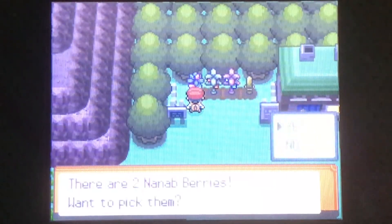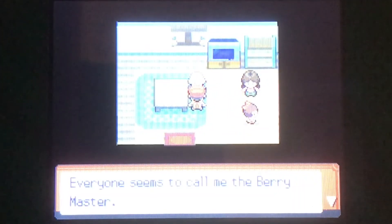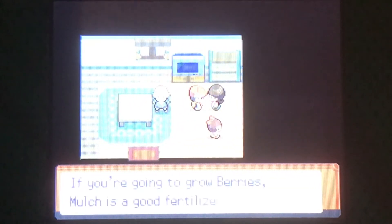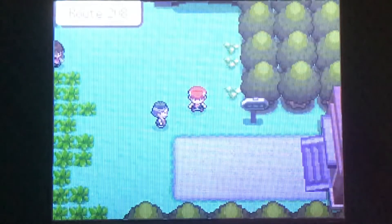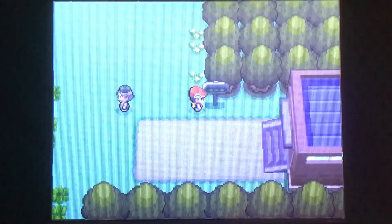We're going to switch Staravia to the front, and there's a house right here — the Berry Master's house. Everyone seems to call me the Berry Master — he hands out berries daily, so you can come back here every day and he'll give you a random berry, which is pretty nice. You can buy mulch here to help your berries grow. This little girl gives you the Berry Searcher app for the Poketch — if you plant berries around the map, it'll tell you when the berries are done growing.